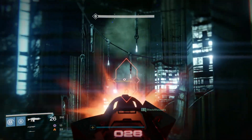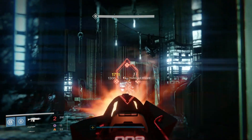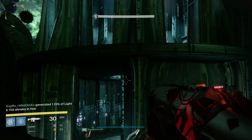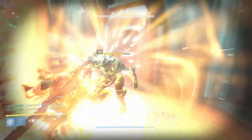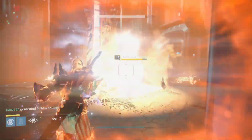Once you take out the wizards and the shriekers, you will then have another wave of ogres and knights that spawn in the back of the room. The ogres will spawn in their usual place and the knights in the chamber above. We had two people on each side taking out the ogres and two more taking out the knights in the towers. My only piece of advice is to be very careful with these major knights as they pack quite a punch — two of their melee hits will kill you.